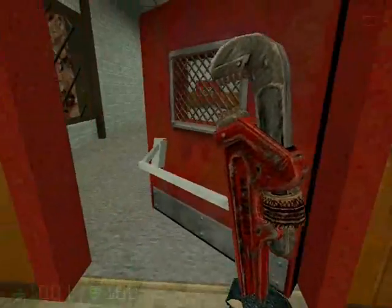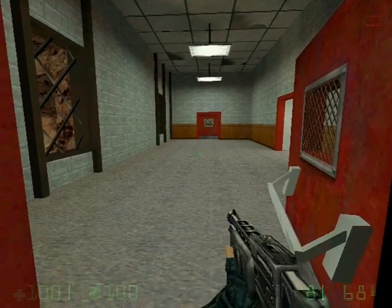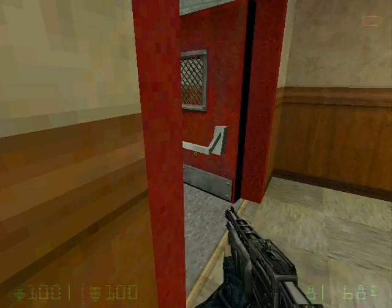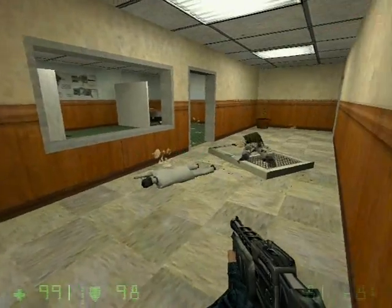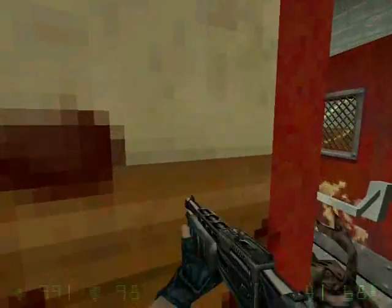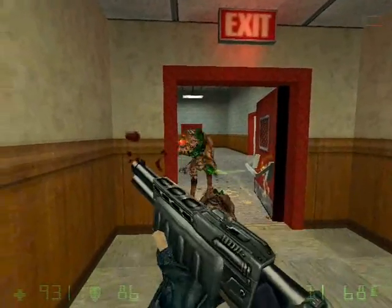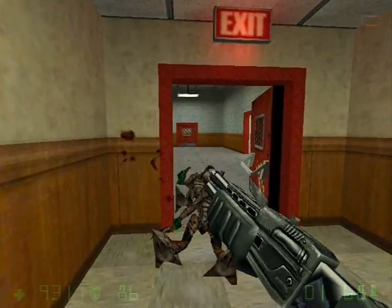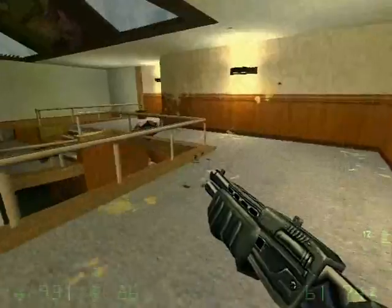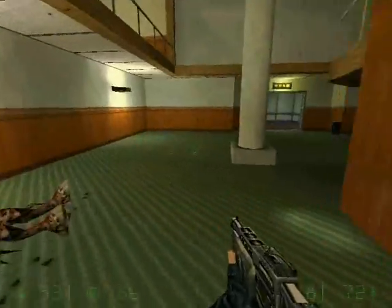Now go through the red door, but then run in and run back out, because from the ceiling there'll be some Vortigaunts. I couldn't believe I missed — but they're both dead now. Where's my engineer? He's supposed to be following me, but I don't know where he is.